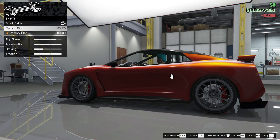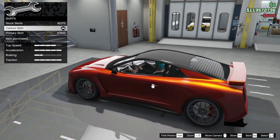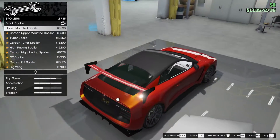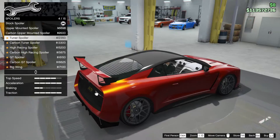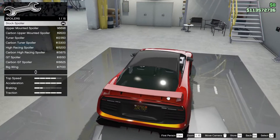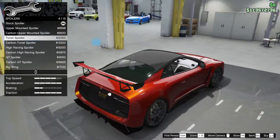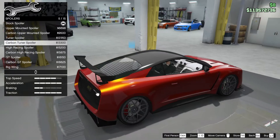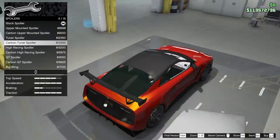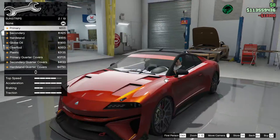For skirts, the carbon skirt goes with the theme we've got going around the outside. For the spoiler, you don't need a massive one on this. There's an interesting-looking option — it looks all right. Considering a lip spoiler but that's a bit weird. Going with the black carbon one to match the black accents. For sun strips, we want a black one.